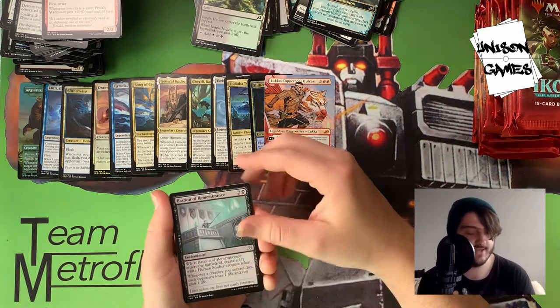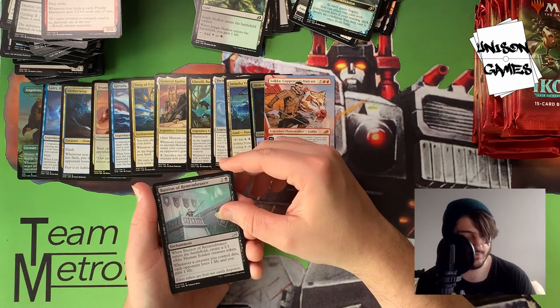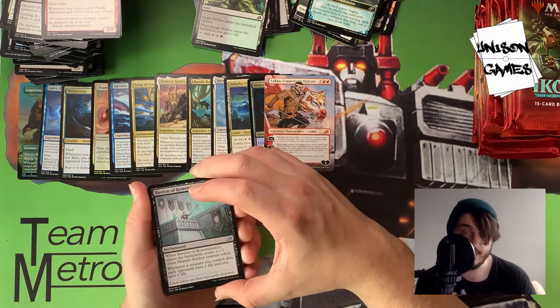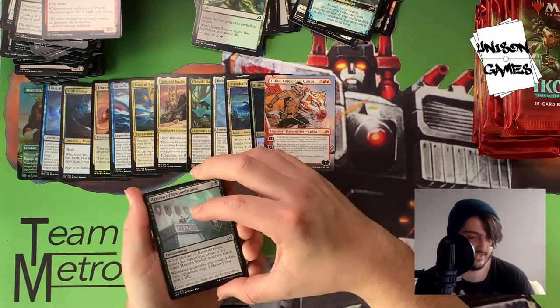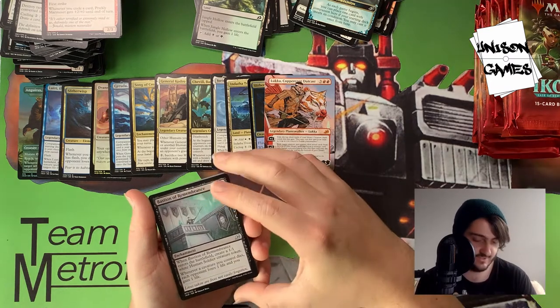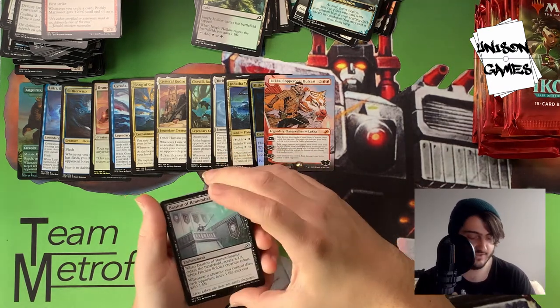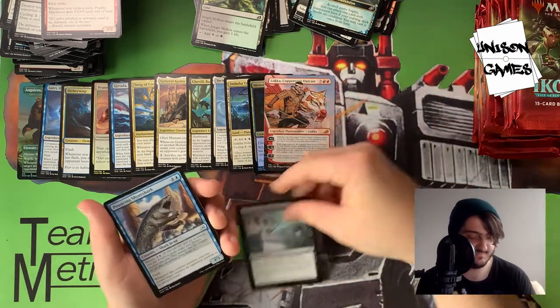Pack fourteen: Bastion of Remembrance is a pretty sweet card — whenever a creature you control dies, each opponent loses one life and you gain life. I'm a terrible person and I like to play the cat oven decks — the Witch's Oven with Cauldron Familiar. This is a great card for those types of decks.